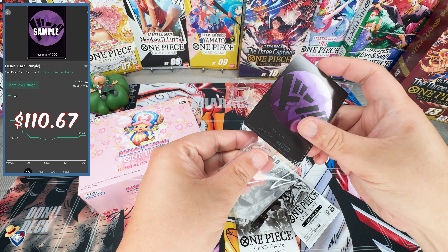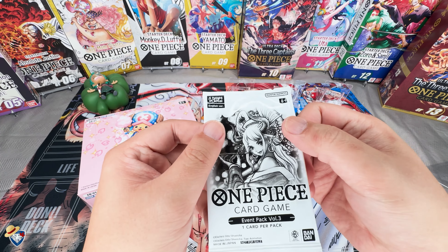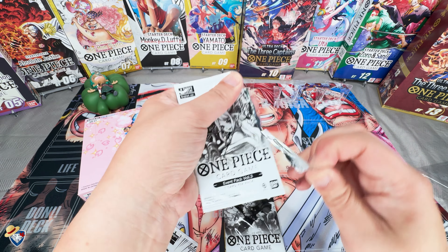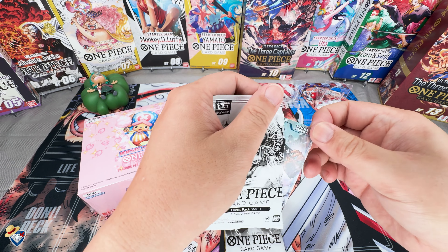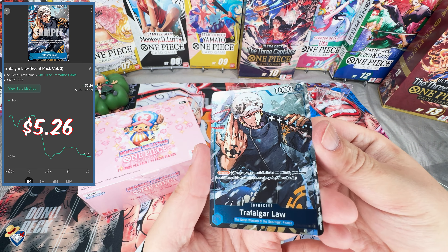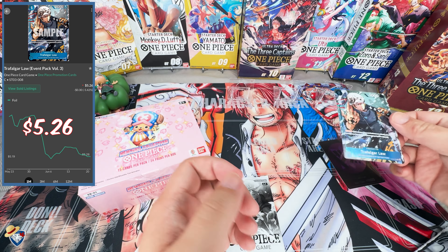Let's sleeve it up to protect it, and then let's see what we got in the Volume 2 kit. We have opened this one before - I think the main chase card is the Zoro, so let's see if we can pull a Zoro. No, we got a Law! There we go, another beautiful event card that will add to my collection. I think I'm close to a playset of that now.